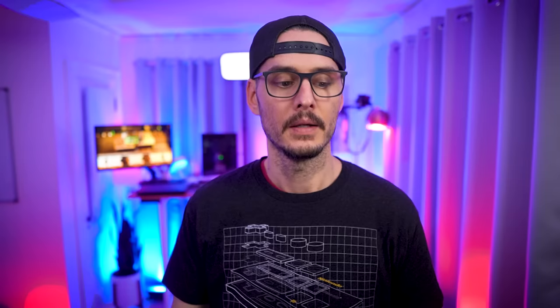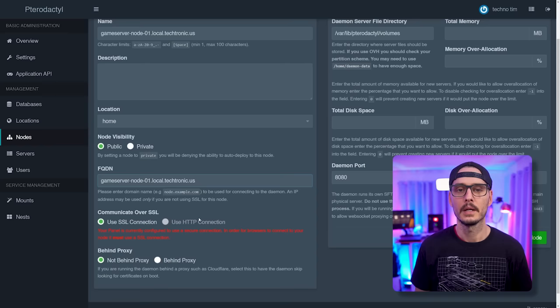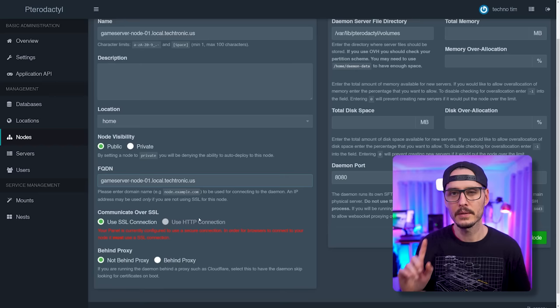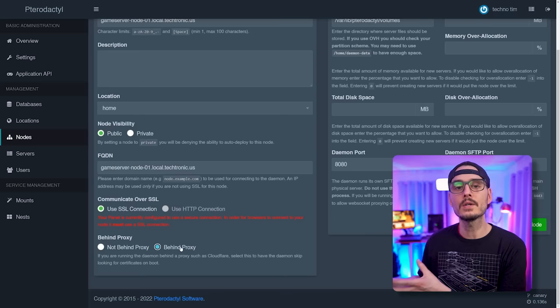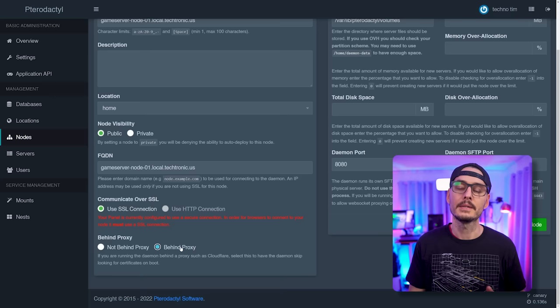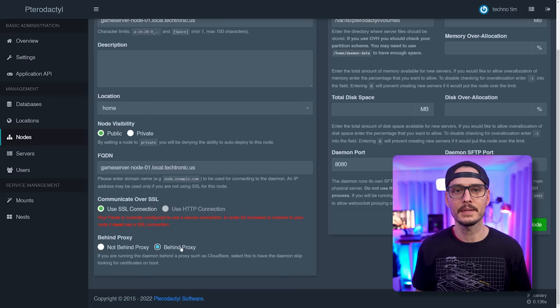We want to communicate over SSL for obvious reasons. If your panel is running SSL, your nodes also need to be running SSL for that endpoint. Choose 'use SSL connection' and also choose 'behind a proxy'. If you don't choose behind a proxy, when the Wings agent starts up it will try to find certificates it generated that aren't going to be there. Saying it's behind a proxy tells it: we're going to supply certificates for you but still use SSL. If you're testing without certificates, set both to HTTP and not using a proxy.